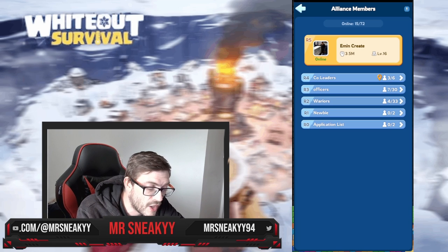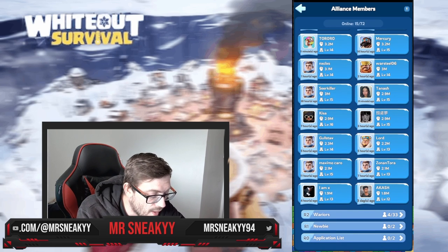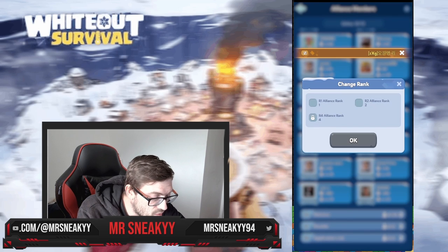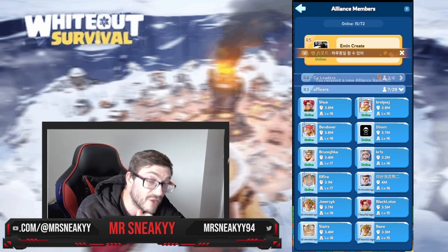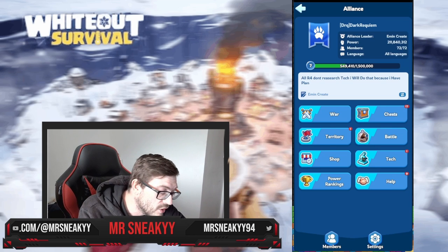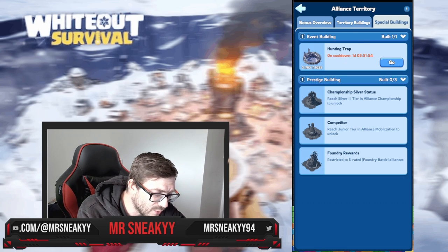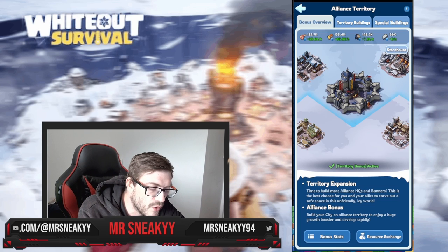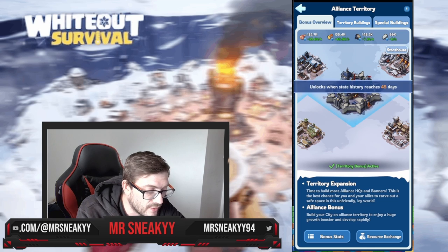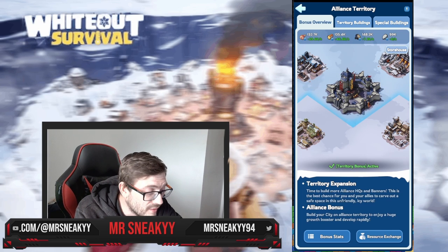I really like that structure. You've got your officers who play day in and day out. If someone like Akash is in the 3-day danger zone, you can change them back to rank 1. That shows how easy it is as an officer to navigate and use the alliance menu. You can also see all your territory, what's being built there, and any special buildings during an event. In the bonus overview you can see how much you're generating and go to the resource exchange once your server has reached 45 days total.